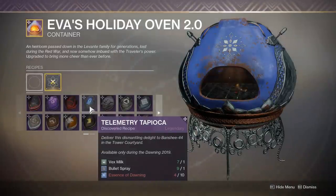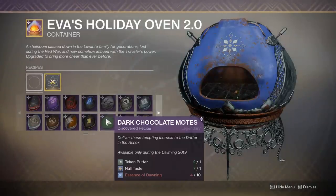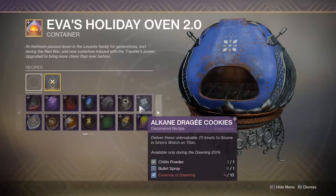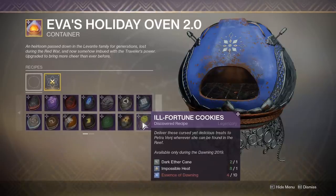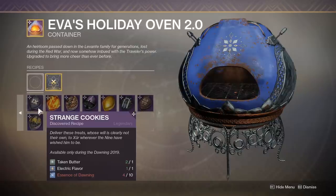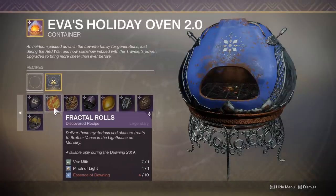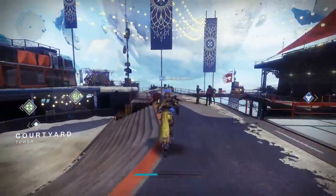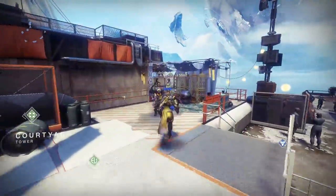Hey guys, Scare9 here. Welcome back to my channel. Today in this video we're going to be going over the Dawning. I want to give you a very quick run through of the event, what's important, how you get loot, and that sort of thing. You start off the Dawning by going and visiting Eva Levante — she is above the Eververse store this time around, very easy to spot.